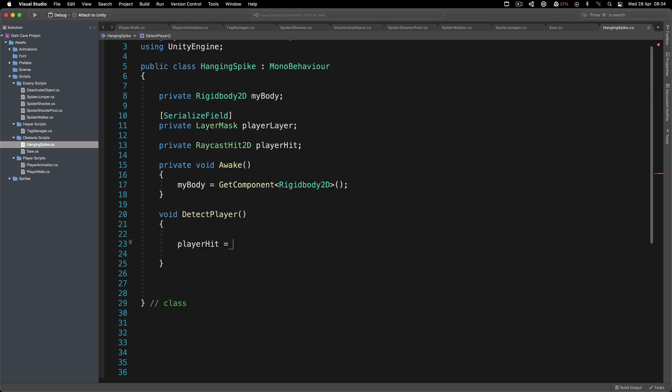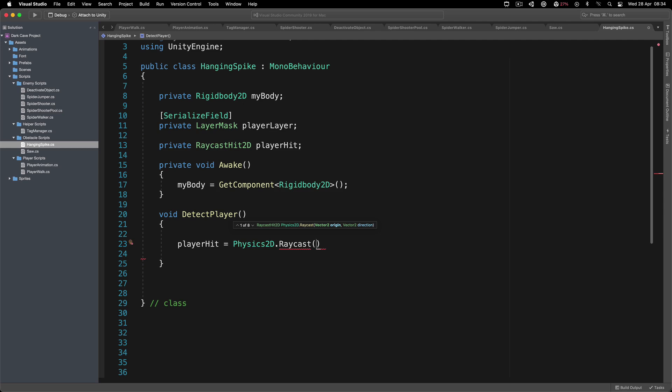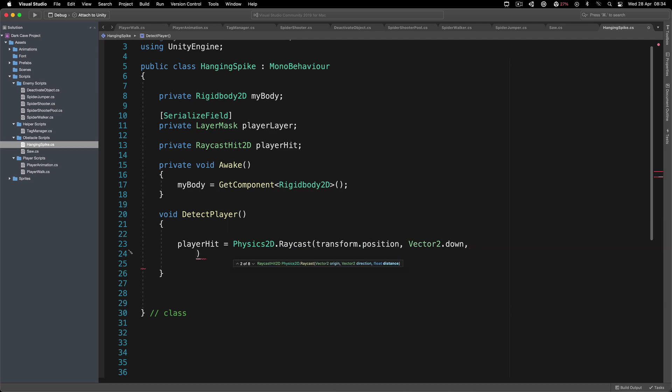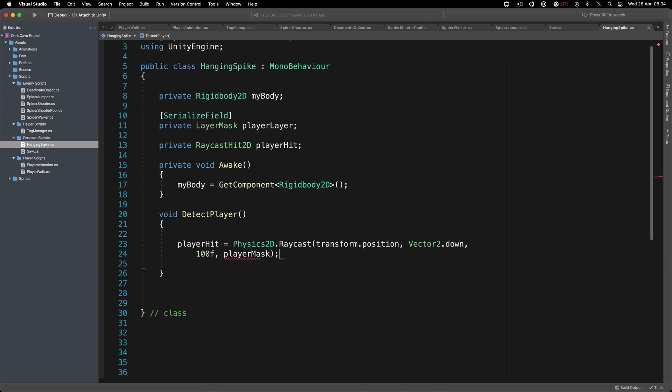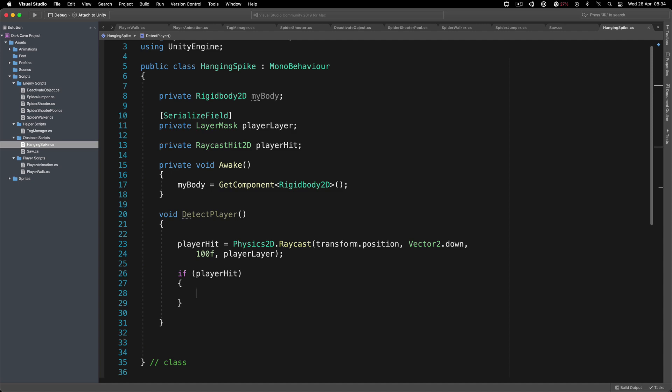playerHit is going to be equal to Physics2D.Raycast from the current position - transform.position - towards Vector2.down, with a distance of 100, and then the playerLayer mask. If we do have the playerHit, then we are going to say myAwesomeBody.gravityScale equals one, and it will start to fall down. We also need to be able to deactivate this - I'll explain in a second.